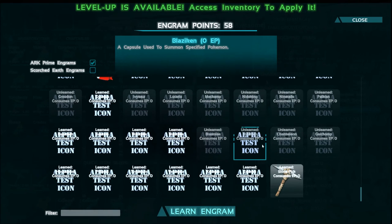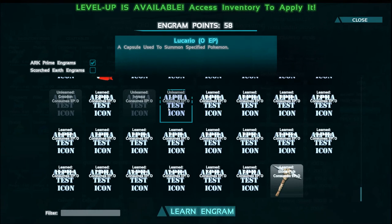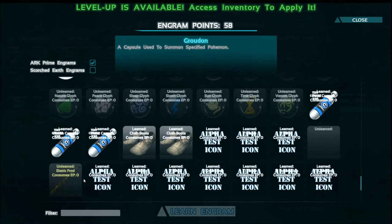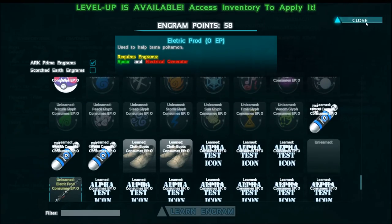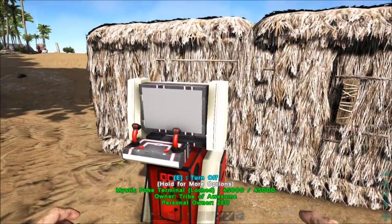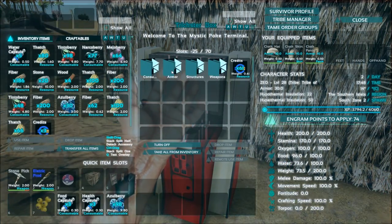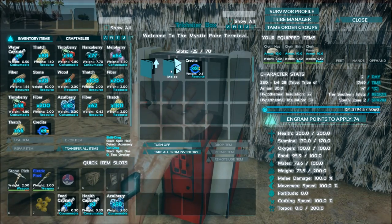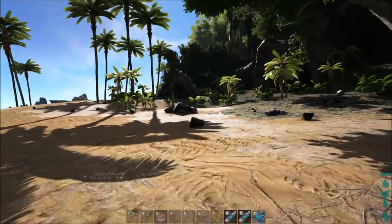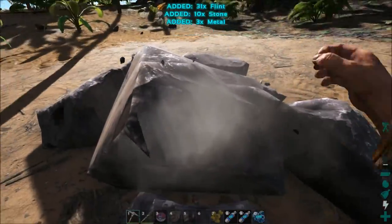I'll go ahead and learn all of these. Found the pickaxe, and once I get all these clicked we should have them all. I do have a level up — I'll add some more stamina. If you go into the terminal, you now have all these folders, and under weapons, primitive melee, there's the pickaxe. Now I have a pickaxe and can start getting resources, and I can get some flint and start being able to craft stuff finally.